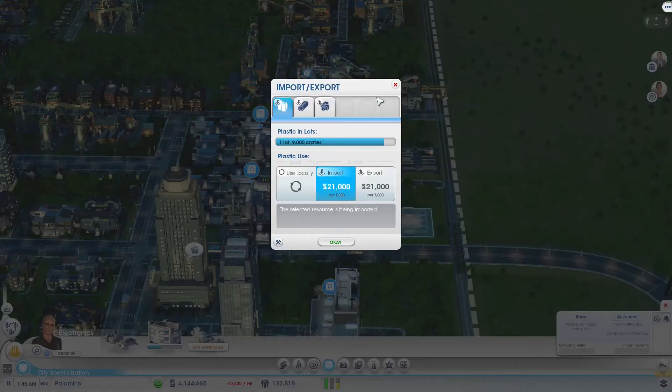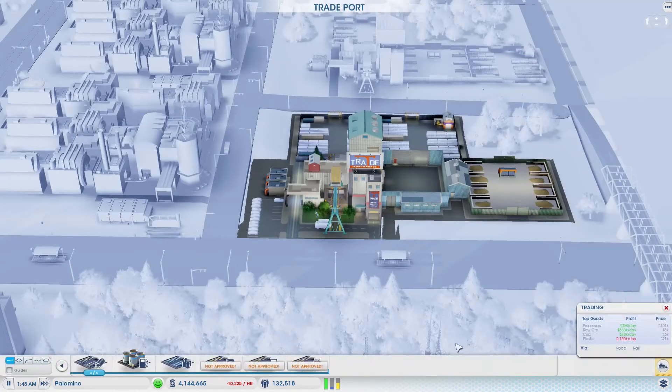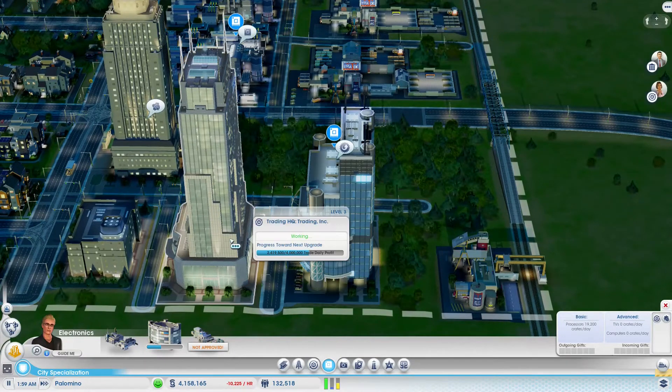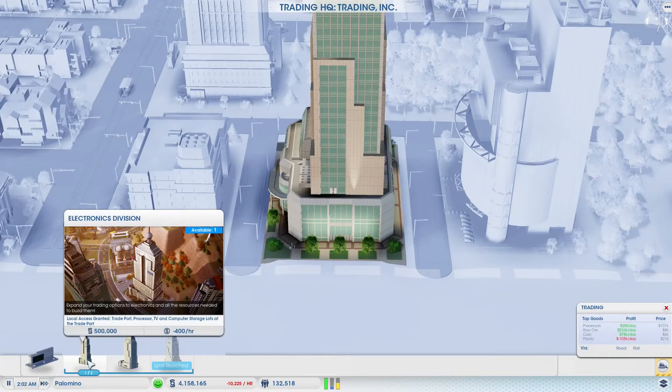In order to get a processor lot, we either have the option to go a commercial division on the electronics HQ or an electronics division on the trade HQ. I'd like to be able to do two things at the same time, so I might want to get the electronics division on the trade HQ.